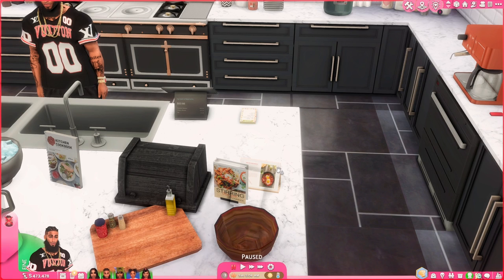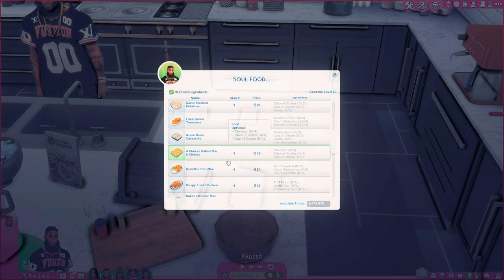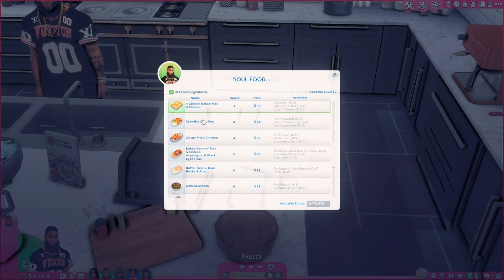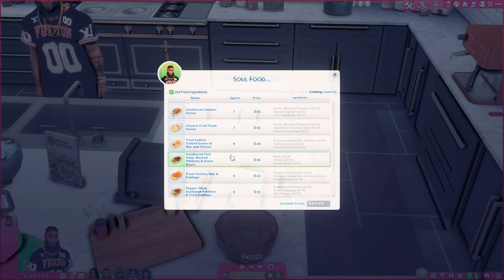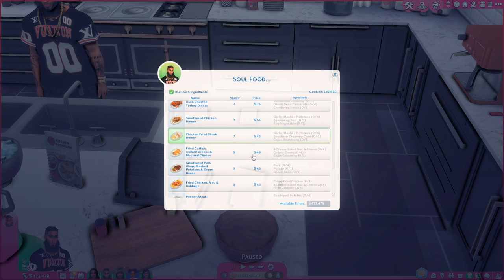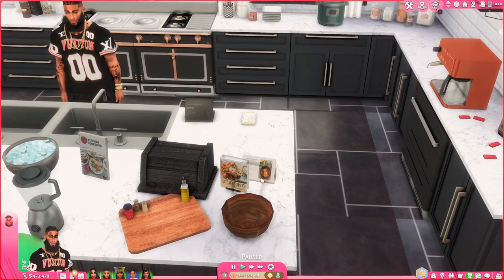My other favorite category of this mod is the soul food part — who doesn't love soul food? Four cheese baked mac and cheese that really comes in the aluminum tin too. Fried green tomatoes, smothered chicken dinner, fried catfish, collard greens, mac and cheese. We got full-blown meals over here: fried chicken, mac and cabbage, pepper steak.